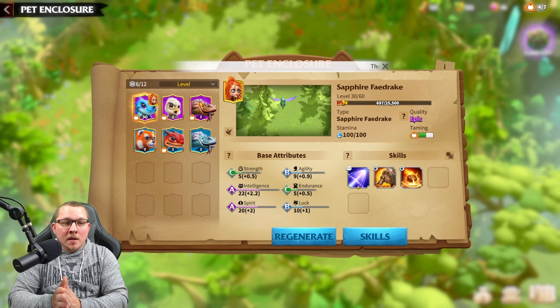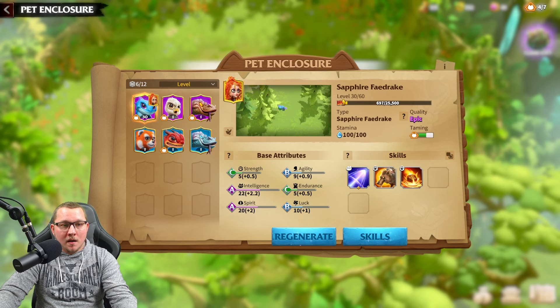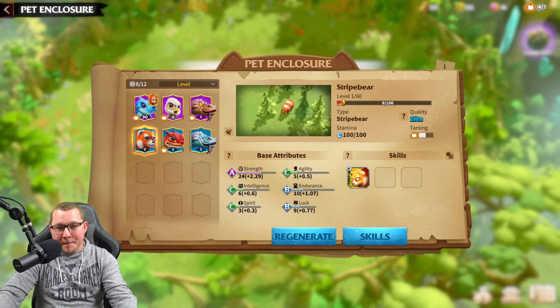So let's start off with the pet menu. This is the pet menu for when you have these pets in general. There are several different types: you have the Phaedrakes, the Rocks, the Lizards, and the Bears — two different sets for each one. All of them have a general linking to some type of march that you may do, whether it be infantry, mage, cav, or marksman.